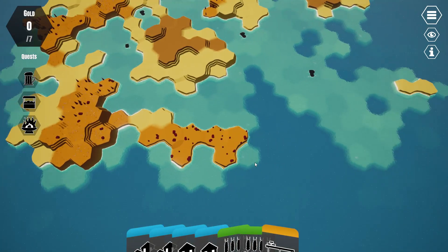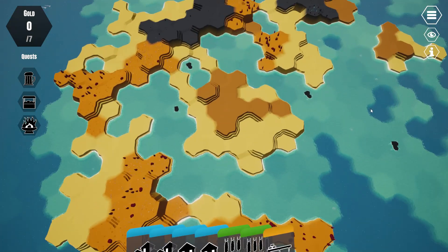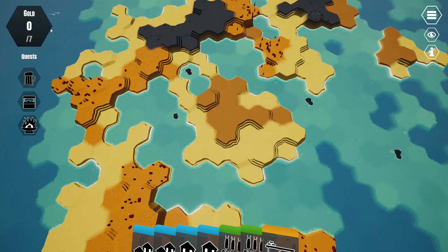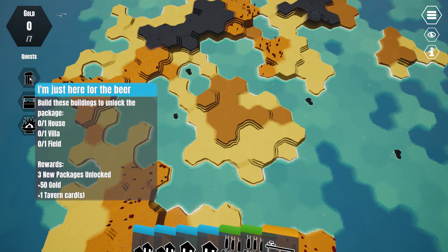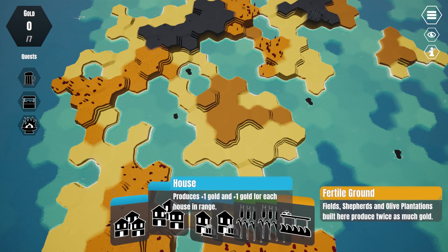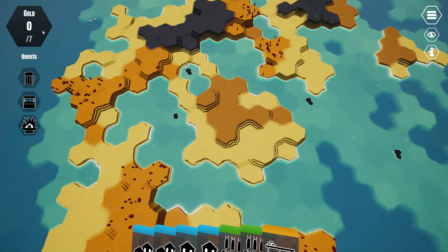We are given Atlantis, which is generated randomly but is always roughly in concentric circles. Interface-wise, first of all we've got the quests, and fulfilling these quests is basically what allows us to keep playing the game. It gives us new cards, which are down here, and new cards are how we generate gold. You've got the gold per round, and ultimately the goal of the game is just to get as high of a score as possible.